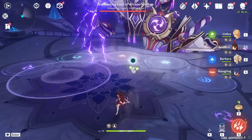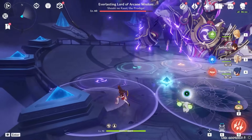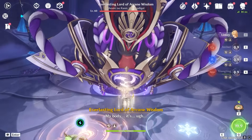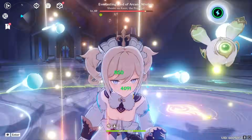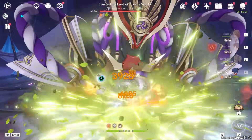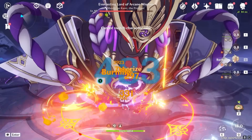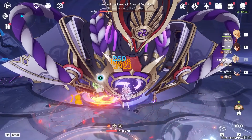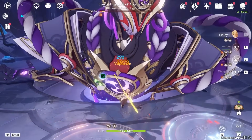All you need to do is just dodge the little areas. We get the first shutdown. You want to kill this boss in the first shutdown. If you do not, bad things will happen to you, and I will explain why later. But for now, let's just go ahead and do some DPS, and then we can start talking about second phase.